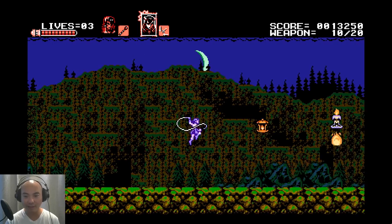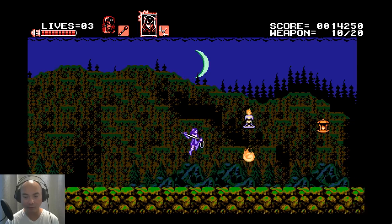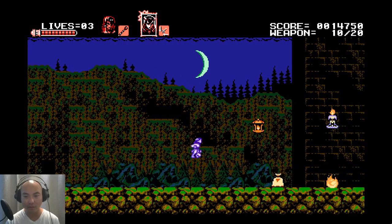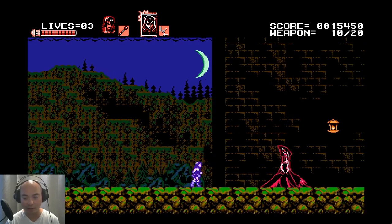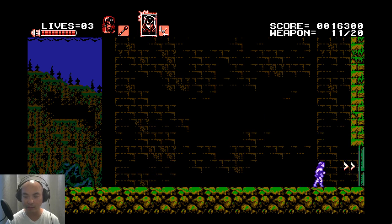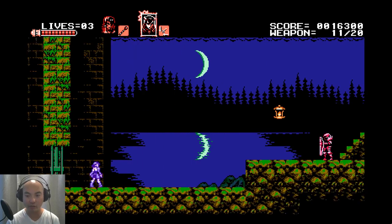What I like about Miriam is that she is not only powerful when she has a lot of health, but her jump is also higher and she has a slide technique as well. The fact that she has a whip makes it a lot better for long distance attacks. Overall I think she is a better character than Zengetsu, because Zengetsu has to get so close to his enemies due to his short range sword.